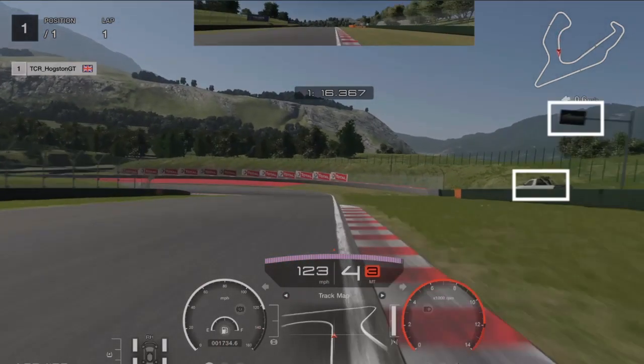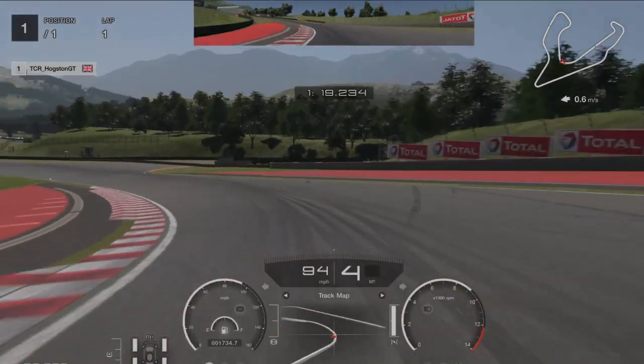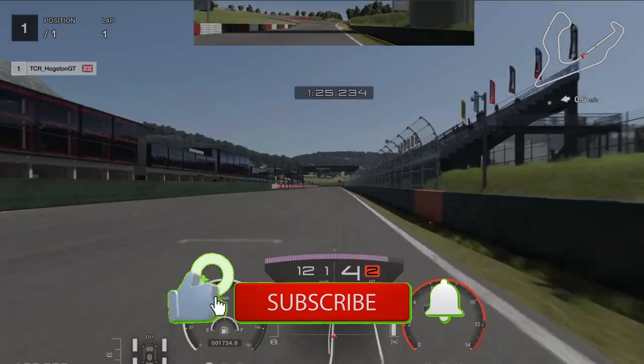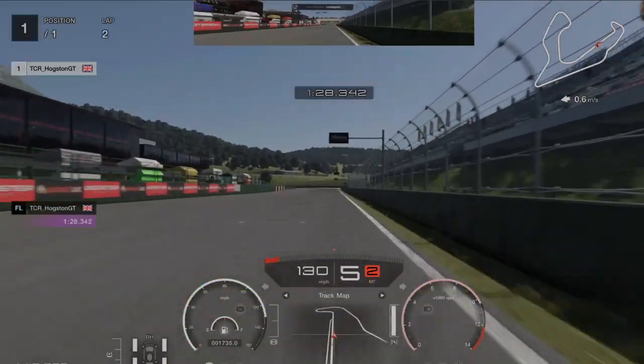For the final left-hander, your braking point is the last black sign on the right or just before the pickup truck on the right. Do a quick burst of full braking power, down to 50, then to 25 braking power. Try to get closer to the apex, then fully accelerate out for a good exit.